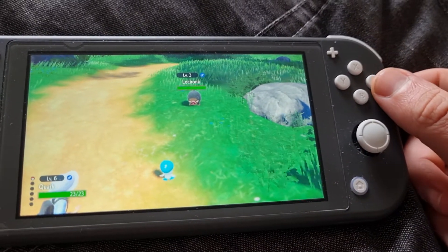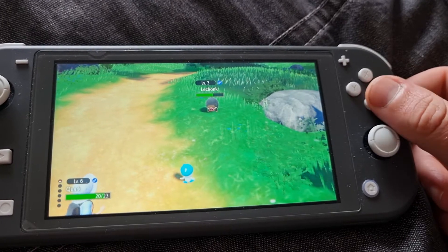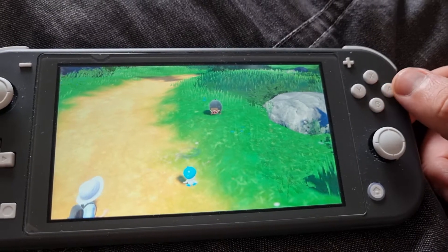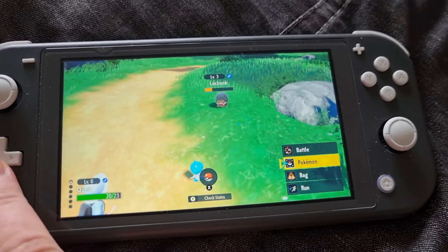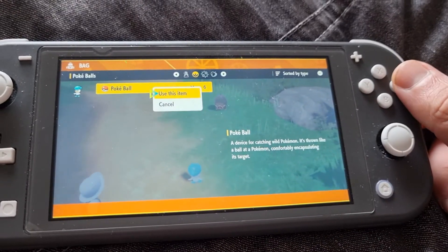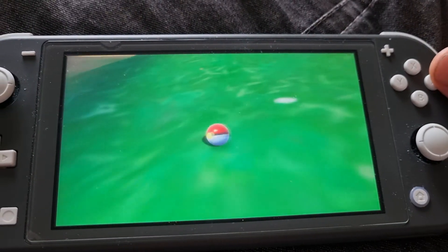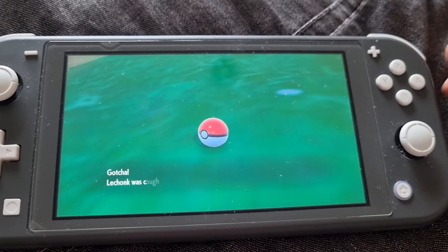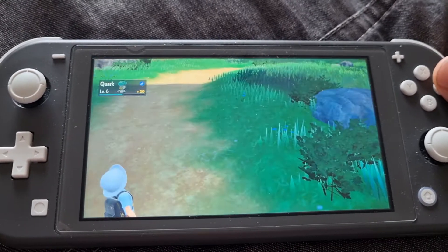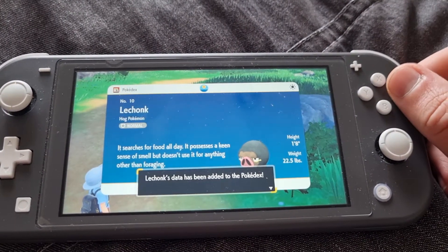Let's just use Pound to weaken it first. One more Pound and then I'll throw a Pokeball. Pokeball time - we have six Pokeballs, we are going to catch a Le Chonk. The first Pokemon we catch in this game is Le Chonk. Interesting. Pokedex data added for Le Chonk.